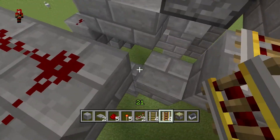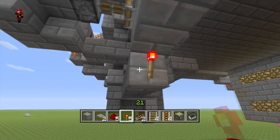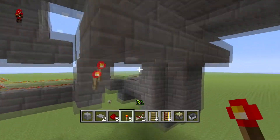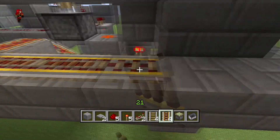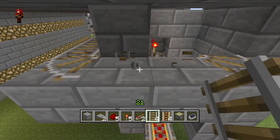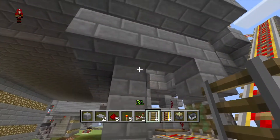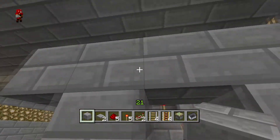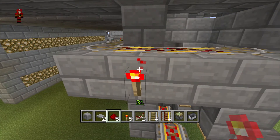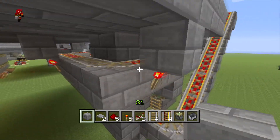Cover it up — I'm using a lot of powered rails, which is definitely not something you want to do in survival. Powered, powered, powered — a lot of powering here. Just for good measure make these powered too. To power that, add a block right here and put a torch. Now that is powered and we just need this powered — there we go, it's all powered.